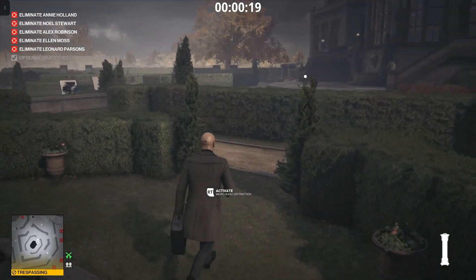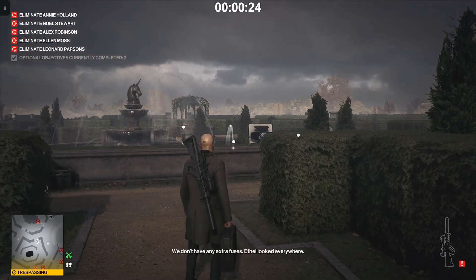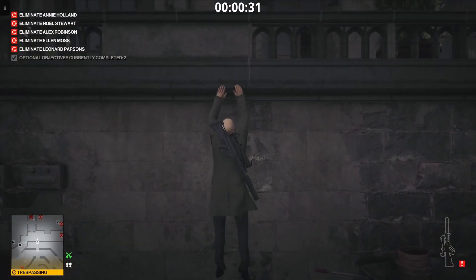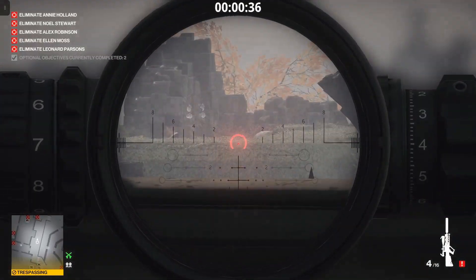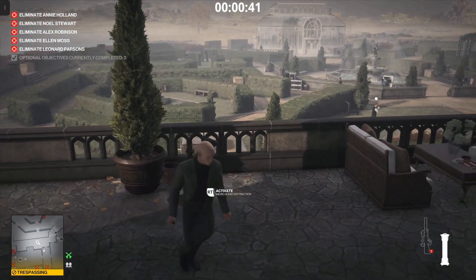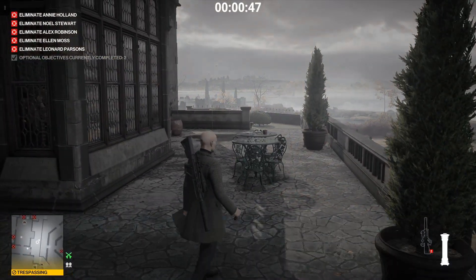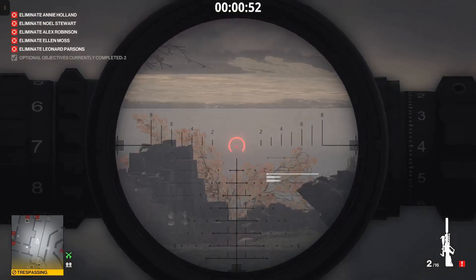Now I'm going to take out the sniper rifle from the briefcase, take the briefcase, and throw it in the direction of the lady — your first target. Then we're going to jump up here. Your first target is the priest. We're going to distract him and shoot exactly at that point because there are bushes there, so when you kill him the body will be hidden. As soon as he crosses the stairs, press the remote so the guard is distracted by the sound, and then take the headshot and kill the priest.